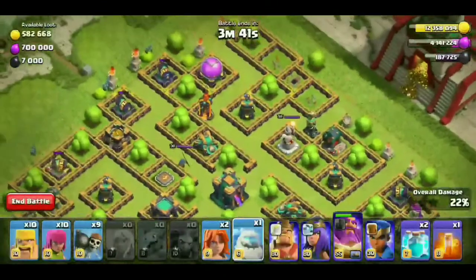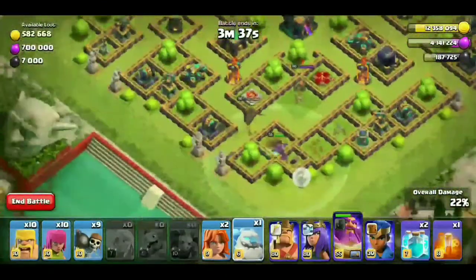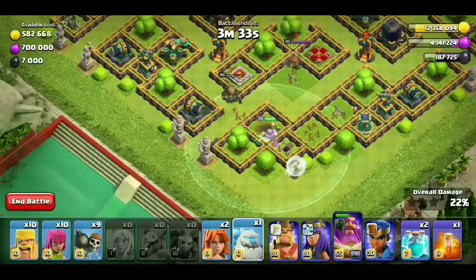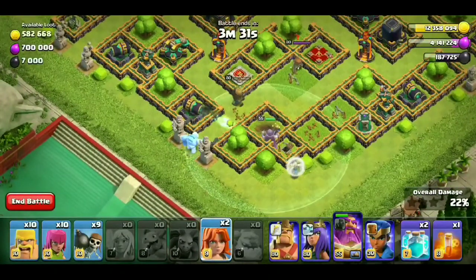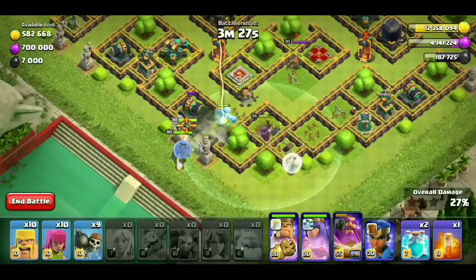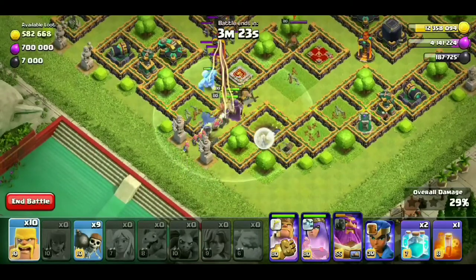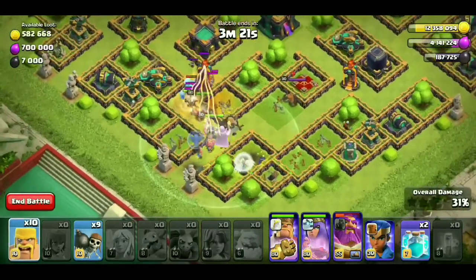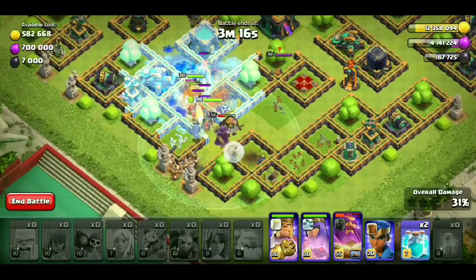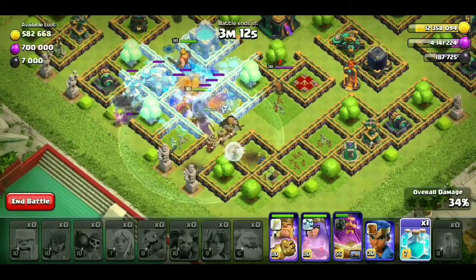We can see the rest of the troops: 3 heroes, Ice Golem, 2 Valkyrie, 10 Barbarians, 10 Archers, and 9 Wallbreakers. The destroys are done and now we have all the troops — Archer Queen, Electro Owl, Barbarian King, Mighty Egg, walls, and other buildings.